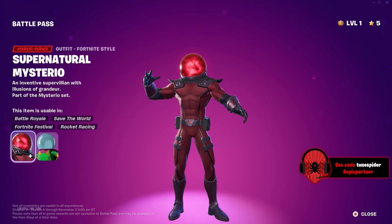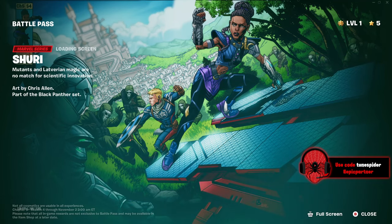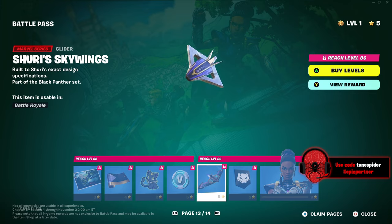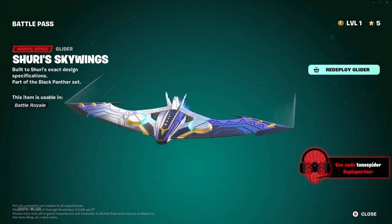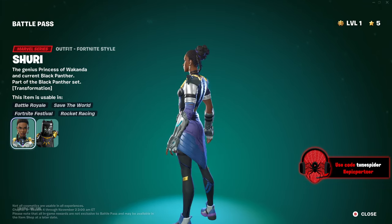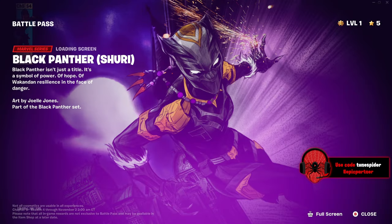The tier 100 skin is Shuri — I'm excited! I'm so glad they did the Zero War comic outfit. The gun wrap is clean, there's a little cat panther emote, and the glider — the Shuri Sky Wings — looks sick. The skin looks so good; I wish she wasn't tier 100 because I want to use her now. That loading screen is killer.